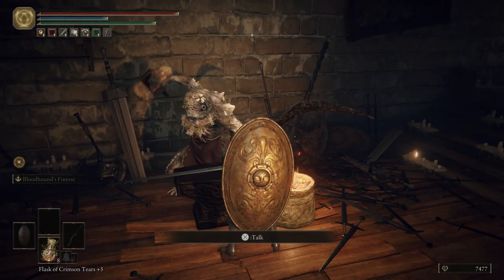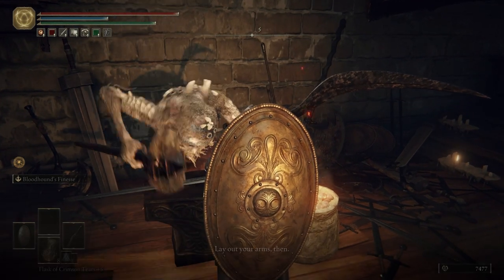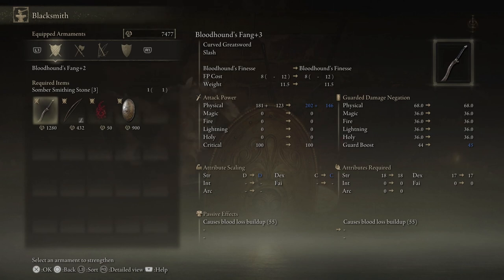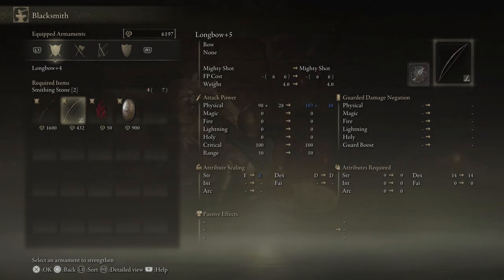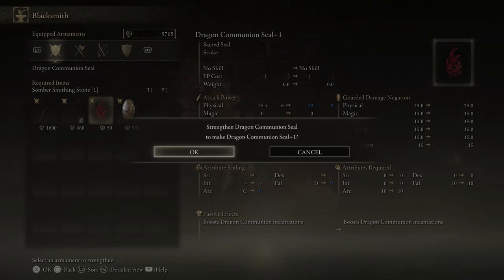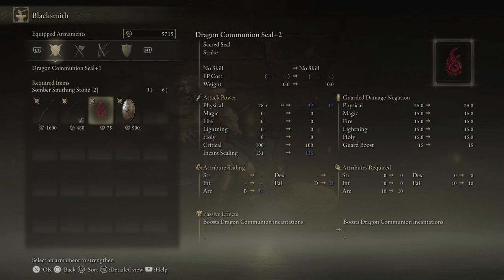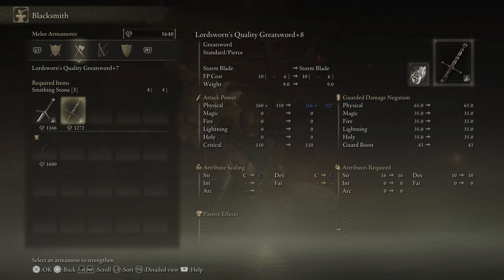Let's go ahead and talk to the smith. We're going to strengthen our Bloodhound's Fang, put a point into our Longbow, and then our Dragon Communion Seal — we're going to level that up a couple of times. And then the Lord's Sworn quality sword, we'll level that up as well.